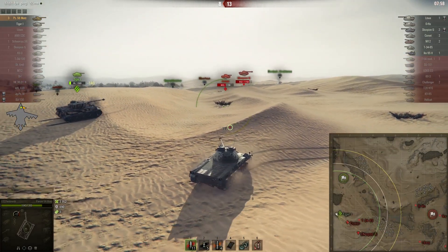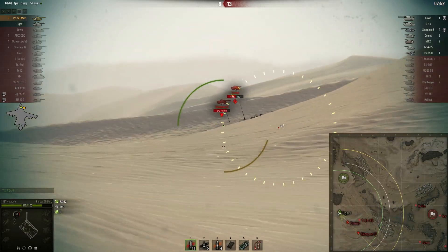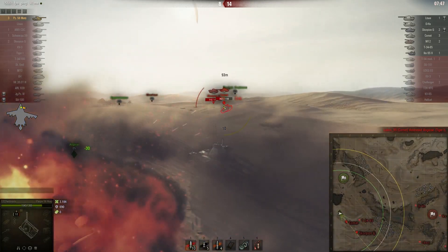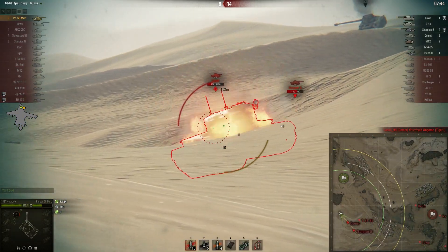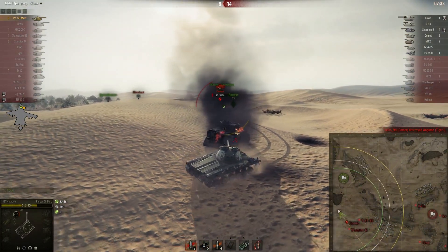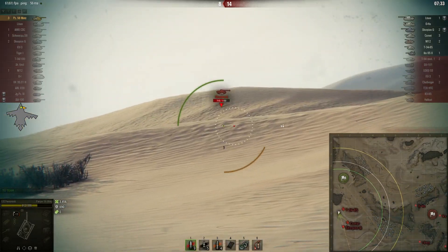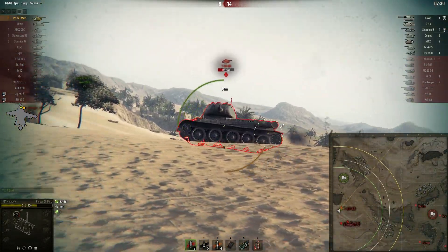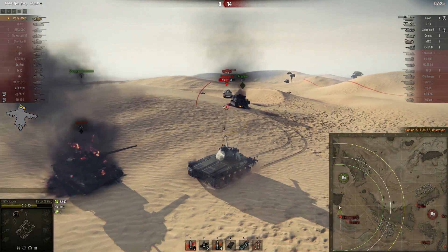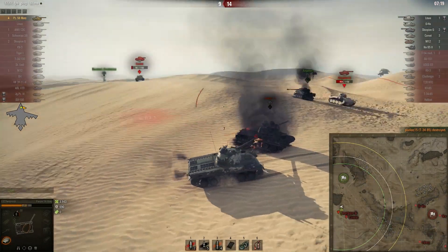The enemy is getting closer and closer to Carl. Carl's hands are probably sweaty now, his knees are weak — mom's spaghetti. Carl has 900 HP left and just has to kill 7 guys for the victory. Easy peasy lemon squeezy. There's the first guy coming in like a complete bob — he didn't have enough gun depression and he died. Shame on you, T-34.